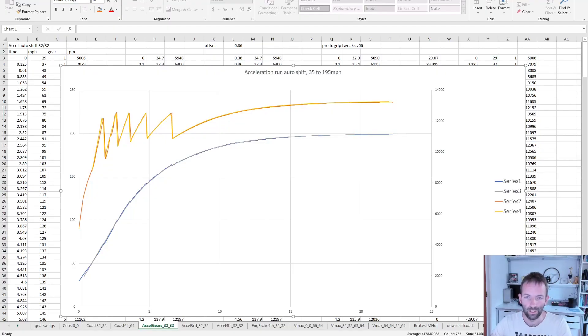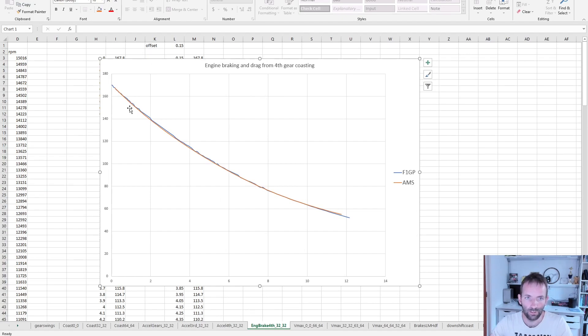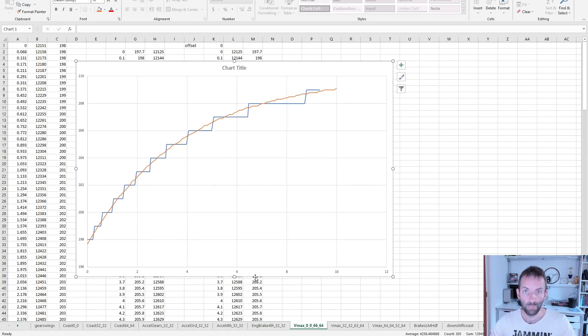It wouldn't be a video without a spreadsheet. Here we have the logged data right from the game - it supports data logging in AMS. Here's the acceleration run through the gears, shifting - the revs go down every time we shift up. And here the speed goes from 40-ish to almost 200 miles an hour. You cannot see which is which - our acceleration is identical. The spreadsheet shows the speed grows over time following exactly the shape of the old DOS game. Engine braking - letting go of the throttle in fourth gear - drag and engine braking working together. Identical again, you really cannot see a difference. At minimum wing settings with the same gear ratios, the speed from 198 to 209 miles an hour - the AMS line is just perfectly in sync with the game.